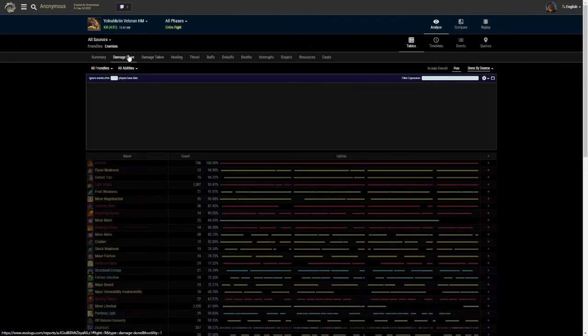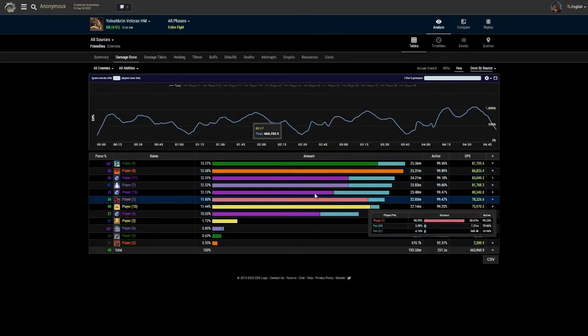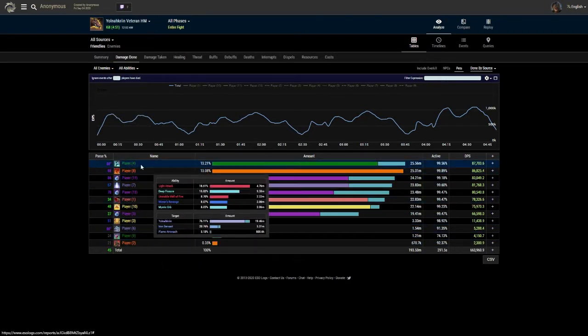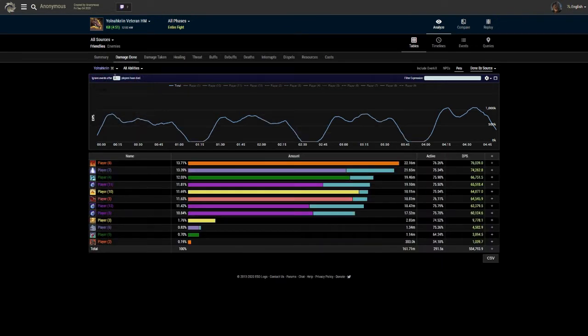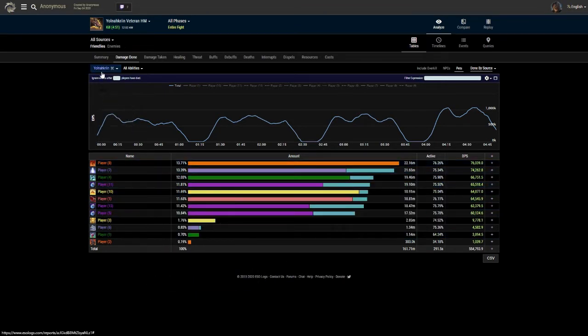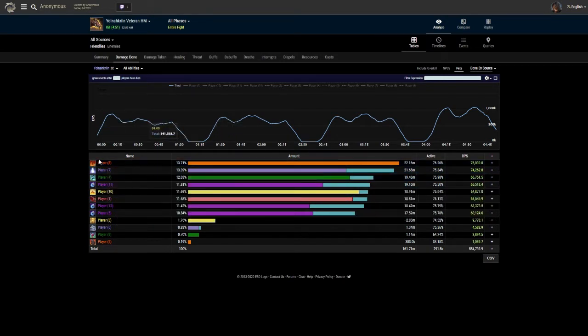Damage done - this is the important one. You might just click on damage done and see, okay, if I'm player four, I'm doing great, I'm doing the best. But on a fight like this, you do want to select the main boss because, as you can see, it does change the order. Even though player four was doing the best overall, they weren't doing the most single target damage to the boss - that was player eight. So GG player eight.